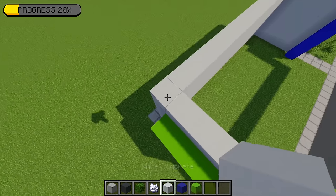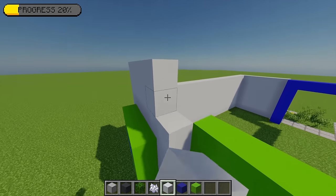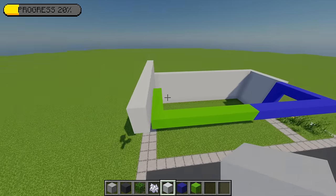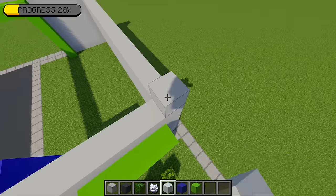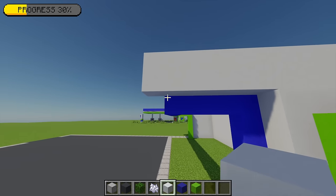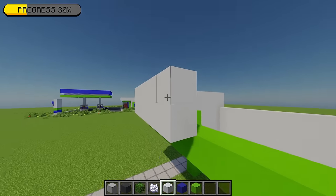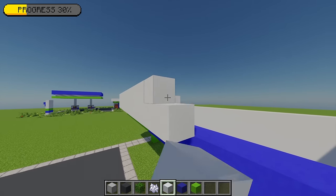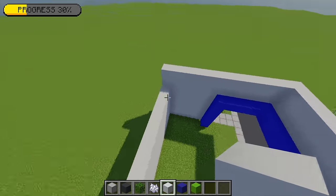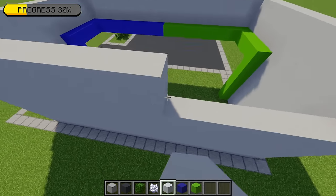Moving back to the white concrete, from the bottom left hand corner I'm going to place another two white concrete and build this all the way along until I'm one block out from this point. I'm going to mirror that on the other side — placing two blocks and extending that across so it's just sticking out. Once that's done I'm going to join these two end points together, building going all the way across. Then moving to the back, I'll fill in that little section, making sure everything's level.